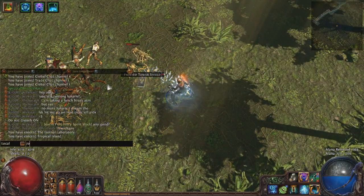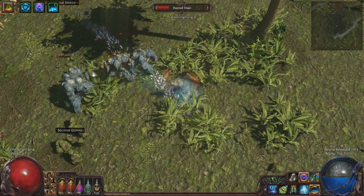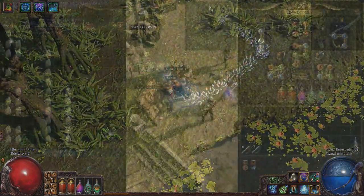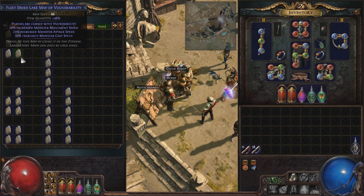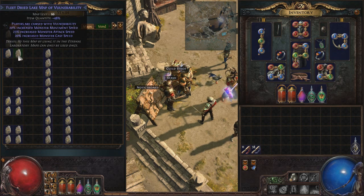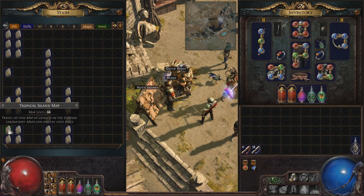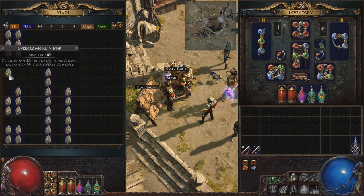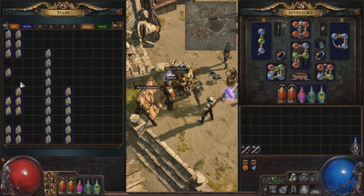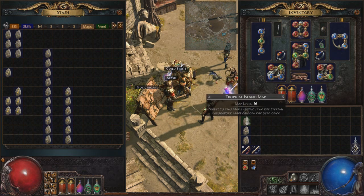If you spend enough time doing 66s back to back when you're getting the most benefit from them, you're going to be able to do okay. I like to do all of the same type of map back to back. I've rolled a bunch of Dried Lakes here and these are the ones I'm going to do next. I like to stick to the outdoorsy ones first — they're usually faster and easier to run. Dried Lake is really nice, Tropical Island is really nice, Dungeon isn't very good, Overgrown Ruin is okay-ish, and Dunes is pretty good and fast to run. Let's roll these Tropical Island maps and I'll talk about what map mods you want to aim for on 66 maps.